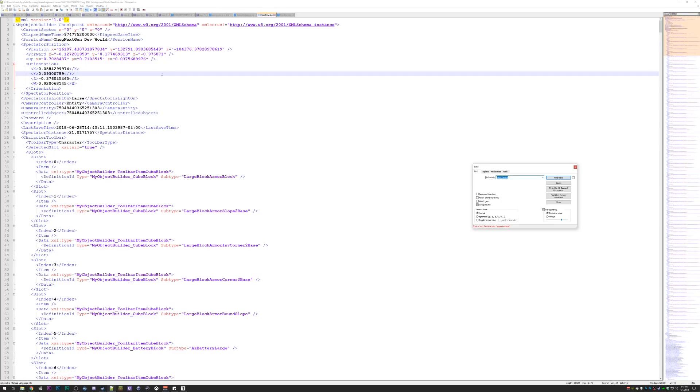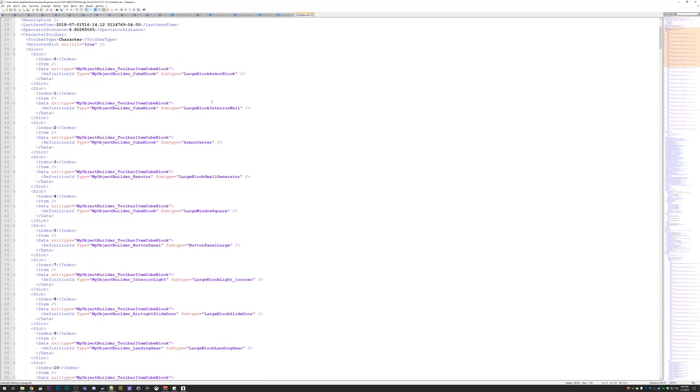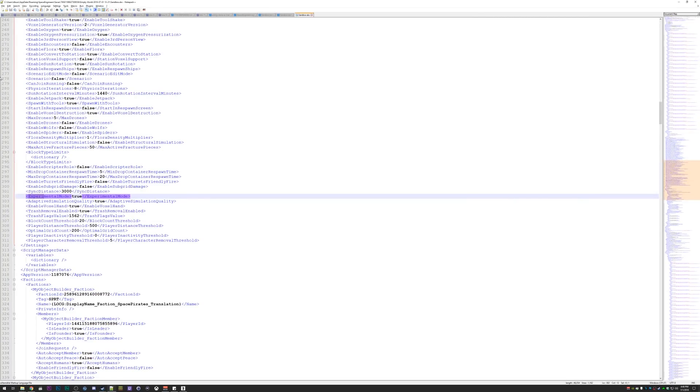No experimental mode showing up. An old file does not have this setting at all. This is a large ship development world that I started up in multiplayer today. If we search for experimental mode here, lo and behold — because I had experimental mode enabled on my computer at the time in Space Engineers, it looks like it carried the setting over. So if you are still having problems with the programming blocks in the multiplayer beta, go into your world files and see if this is set to false.